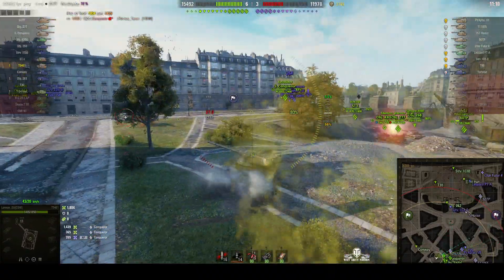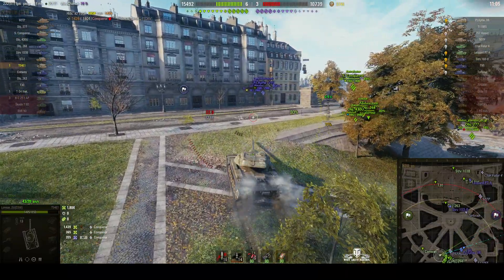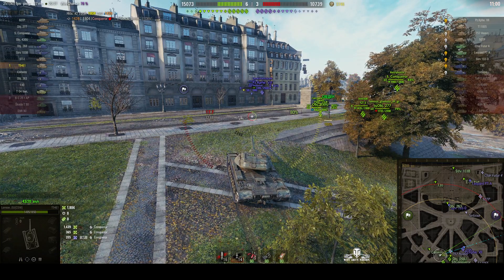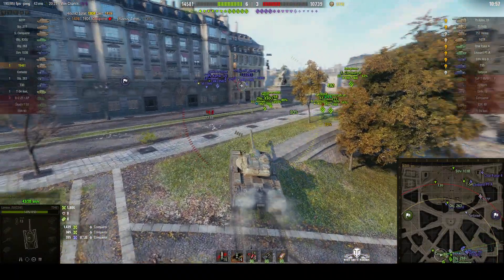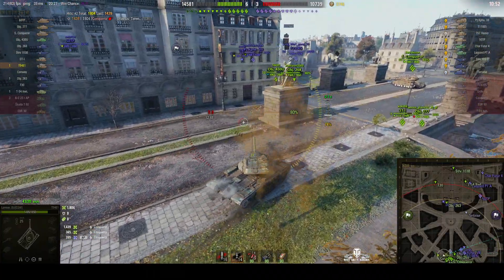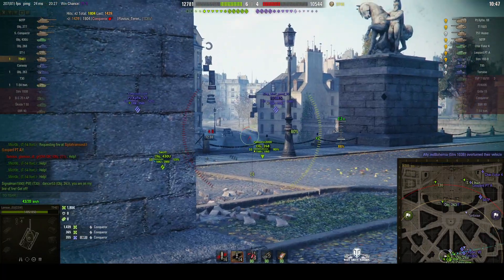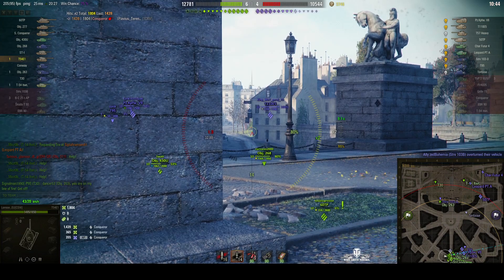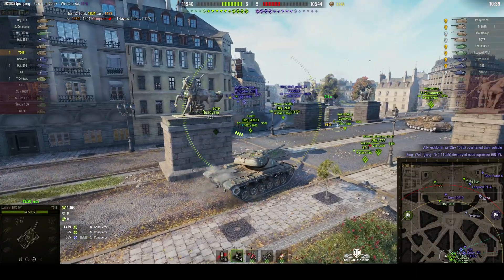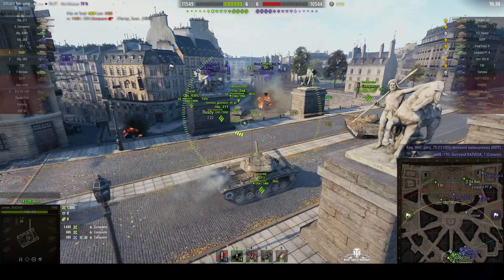The ST-1 has moved up. He's popped the reload and is just going to sit here for a moment, let those guys do their thing, and then move in and pick up the pieces afterwards. Almost there. The E5 is on that corner firing back at the Object 430U. It's difficult to go around the corner because the Panzerkampfwagen Sieben will try to shoot him in the side if he does.